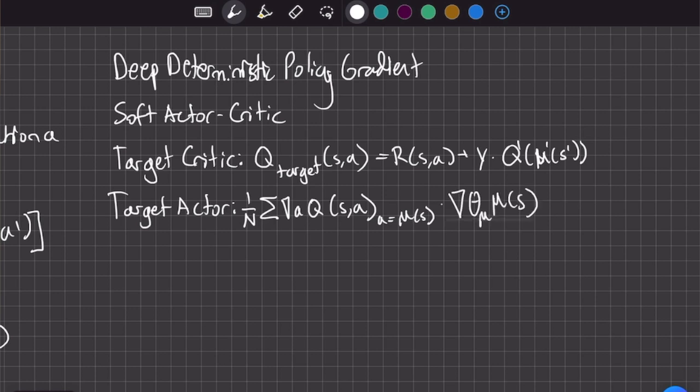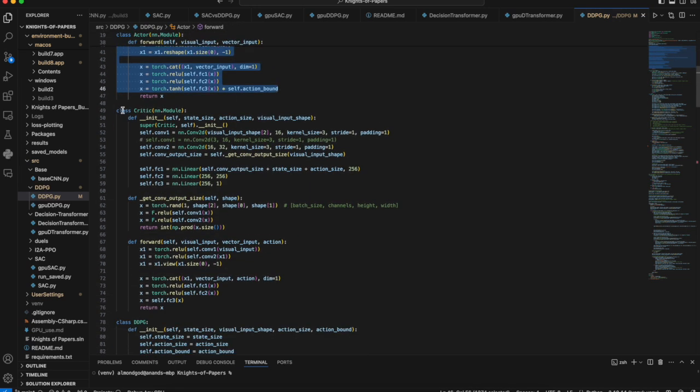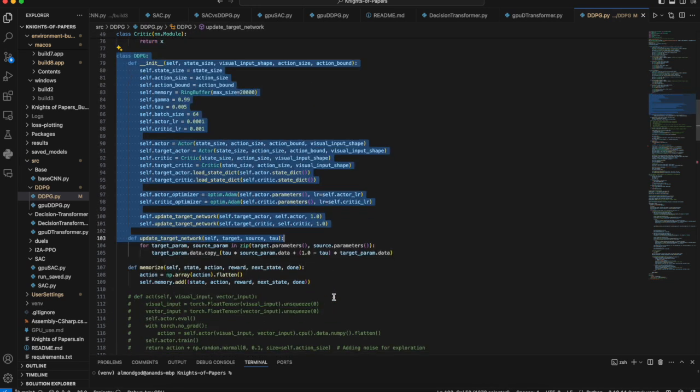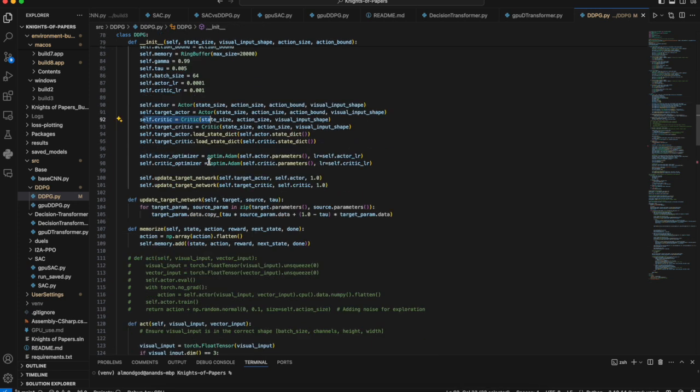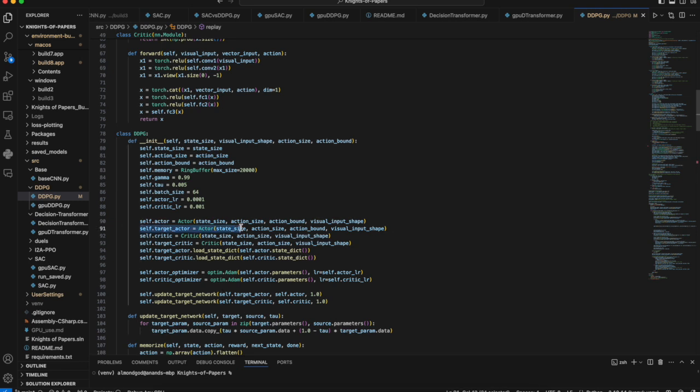For our target actor, we evaluate how the value of the Q function changes as the policy changes and how that changes with respect to the parameters of our actor neural network, estimated over N samples. Here I'm initializing the actor and critic neural networks, and then the DDPG model class: when initializing I create the actor and critic, and when training we evaluate the loss of the actor using the critic. You'll also notice target actor and target critic networks — we actually have two actors and two critics. We use the regular actor to decide actions and the target actor is the one we train, then update the real actor to be slightly closer to the target actor. This slows down training to prevent overfitting to one reward and ensures the algorithm converges slowly to an optimal solution.